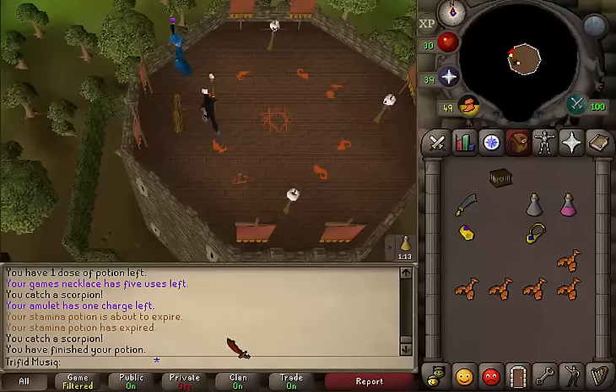When you've returned to Thormac, just simply talk to him. Skip through the dialogue and congratulations — you've completed the Scorpion Catcher quest. You are awarded with 1 quest point and 6625 strength experience. Hopefully this guide helped — subscribe, rate and comment. Thanks, bye.